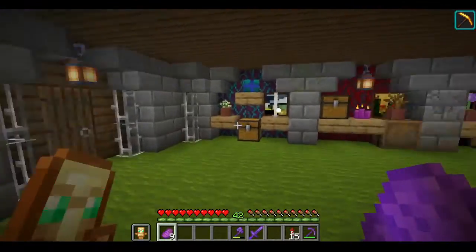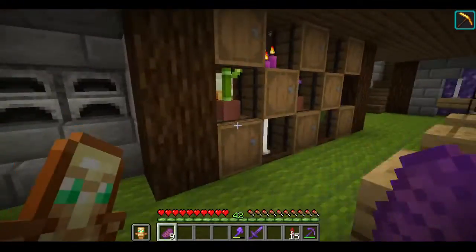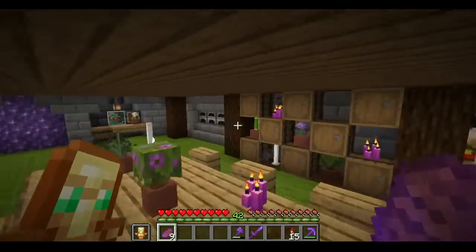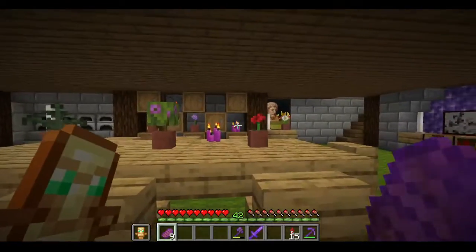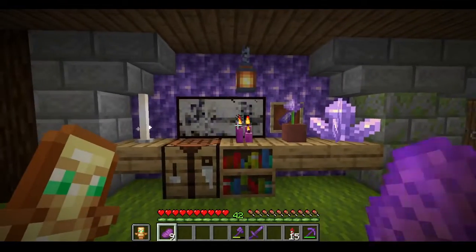My goal is to make it very homey, homely, home-like — cozy, comfortable, all those things. This shelf I stole from SideQuest and Pisces Kitty — not the material, just the design. Well, I probably did steal the material too, to be honest. I just like that wall.